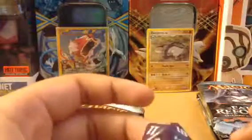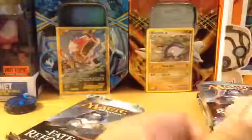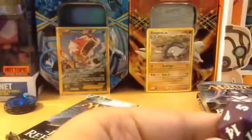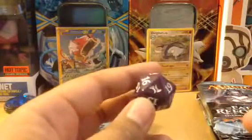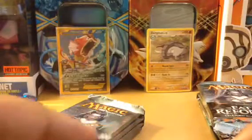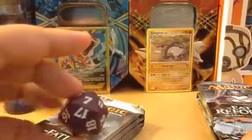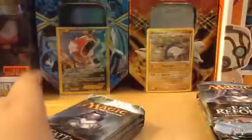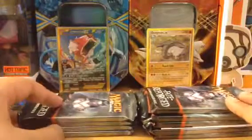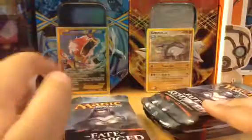It also included a very nice die for when you play the real game — so you start off at max health, which should be 20, and you slowly drop down until you get to one, then you die and lose, or you win. And this included nine boosters right here, Fate Reforged.